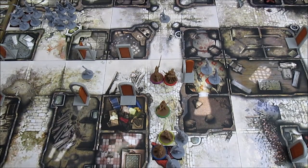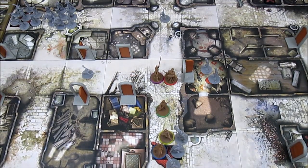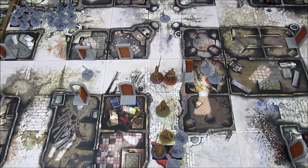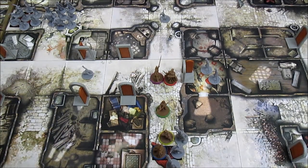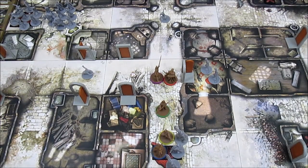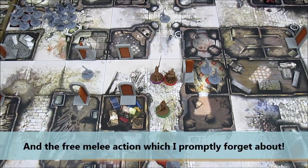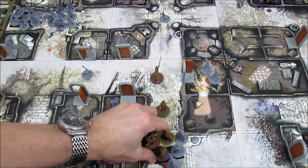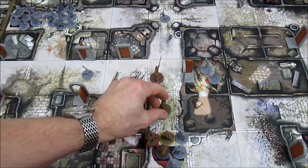He gets another ability, and his two choices are plus one free melee action or sword master. Sword master means the survivor treats all melee weapons as if they had the dual wield symbol — pretty powerful — but since we're almost finished, he's just going to take plus one free melee action. That was essentially his second action. He has two more actions remaining, and he's going to be part of the entourage heading south to join Anne and Nellie down there.